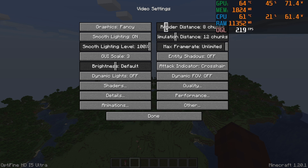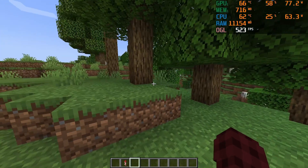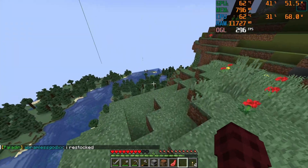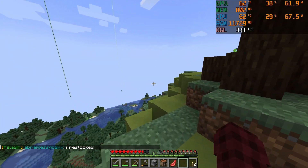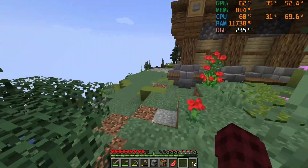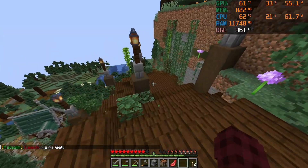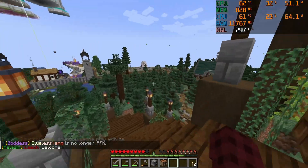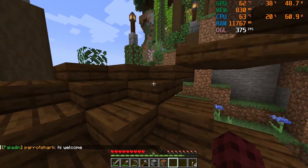A lot of servers are going to use 8 chunks render distance. I'll log into a multiplayer server to test that. As you can see, this server has a render distance of about 8 to 10 chunks, which is what most servers use to reduce load. I'm getting over 200 to 300 FPS at times just running around in the spawn, which is quite a performance-heavy area on this server. Running at 200 to 300 FPS in spawn is very, very good.